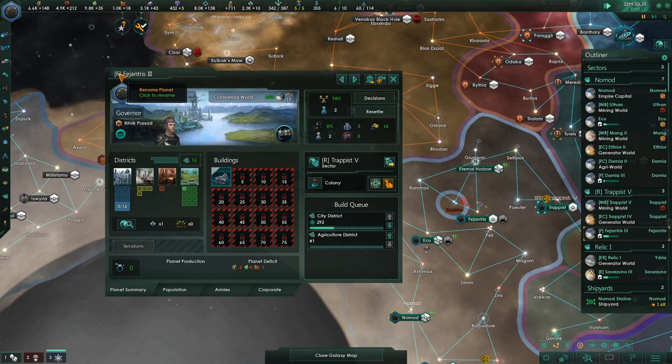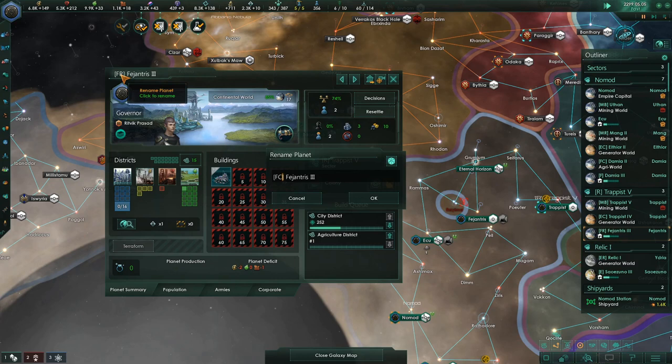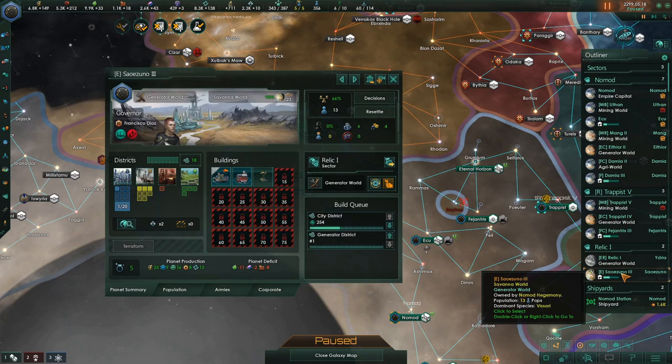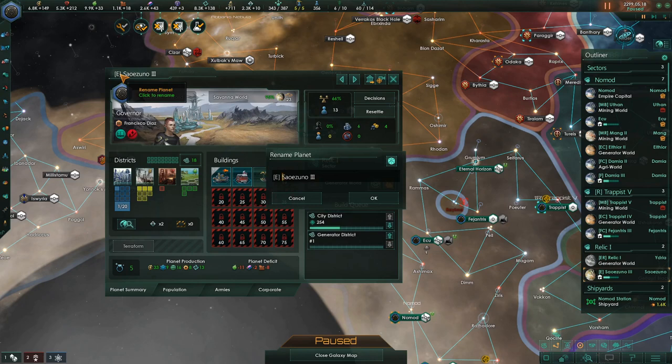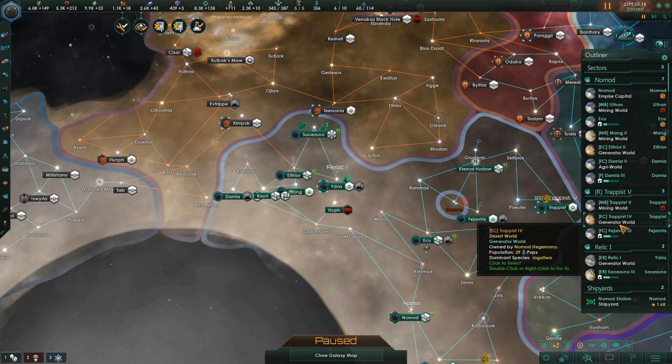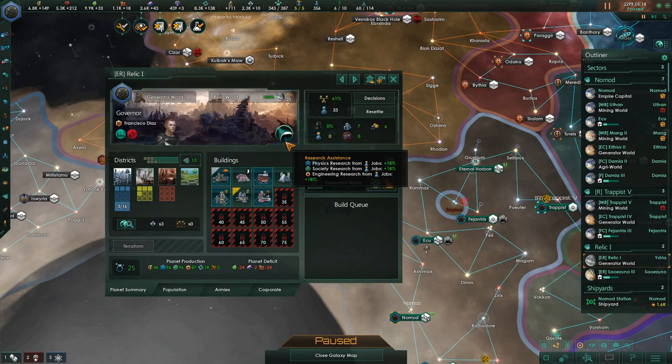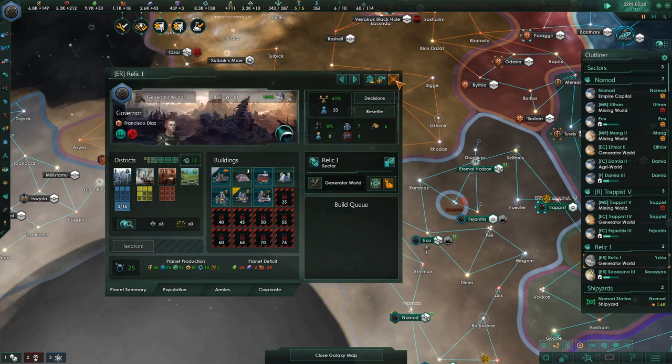This planet has so much space — I want to put research on that planet. Wait, actually I've got an idea. We might want to do consumer goods on this one instead, since there's already research down in the relic world and we have a research governor. If we make this a research world too, they're both in the same sector and same system — both have the same governor. So if we always keep a research-oriented intellectual governor in the system, both of these research-heavy planets will get bonuses. Which would be great!